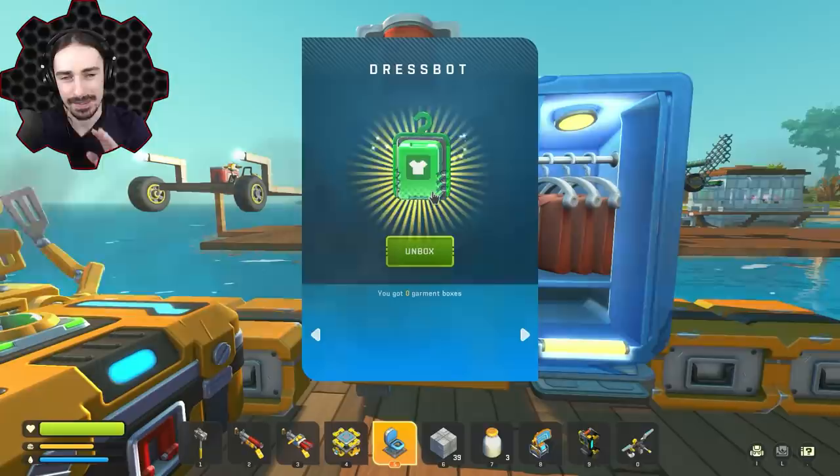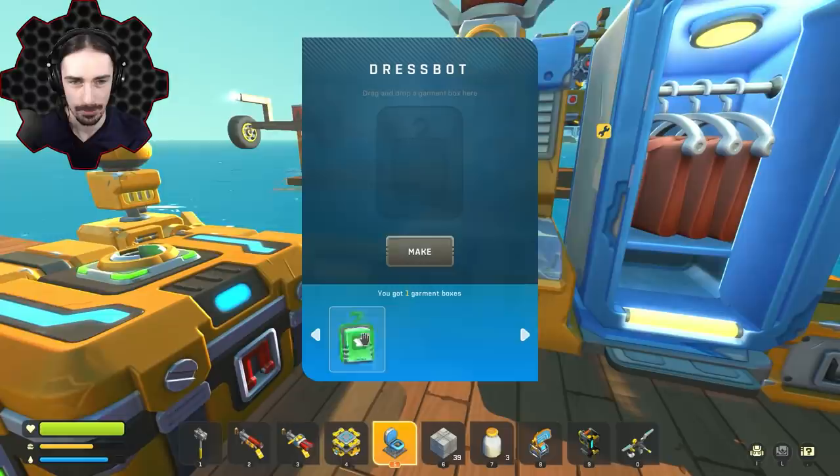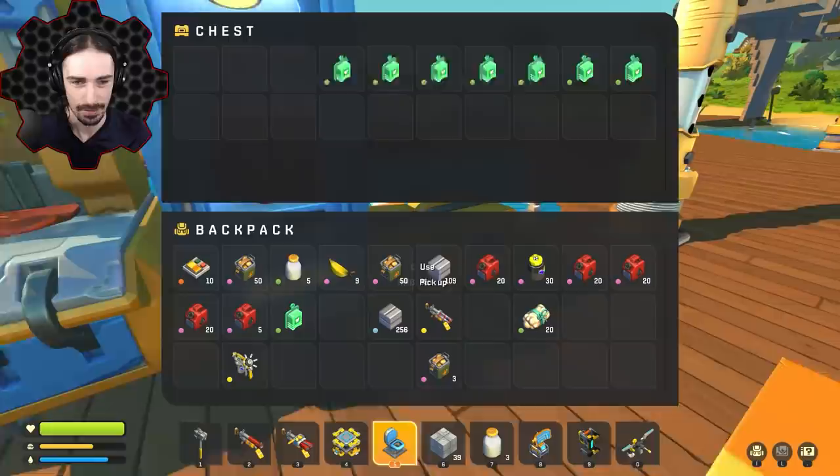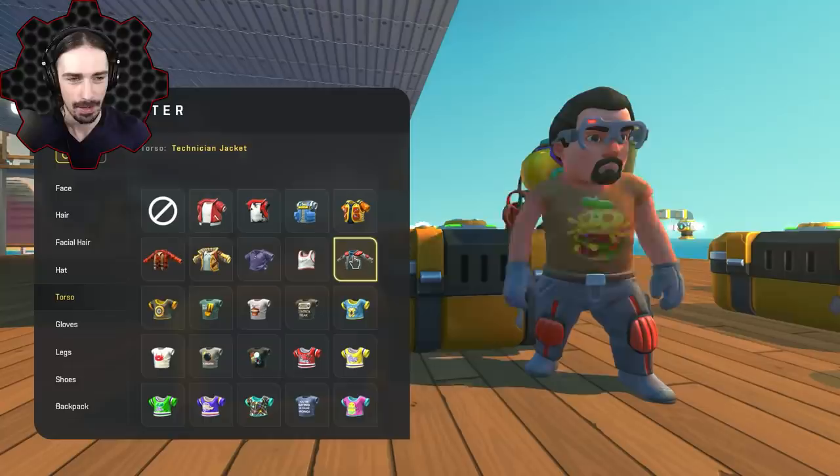Our final garment is a pizza burger t-shirt. Let me make sure I can't use any more — nope, all done with common garment boxes. There you go, just a pizza burger on a shirt — that's the pizza burger shirt. Let's get back into normal clothes and head out.